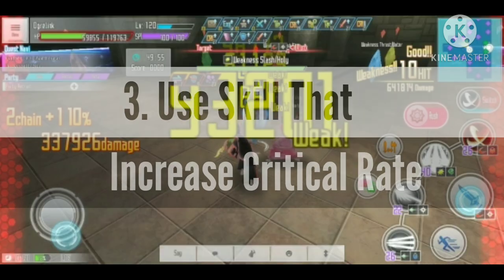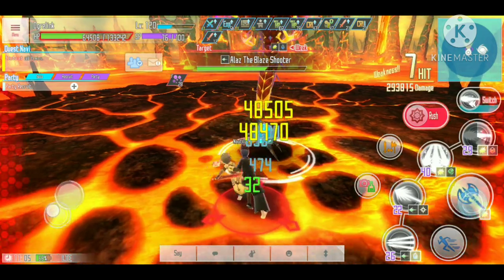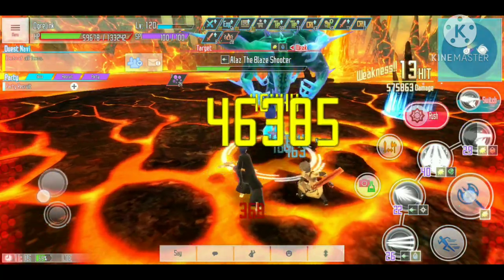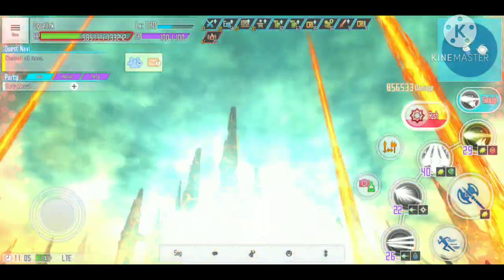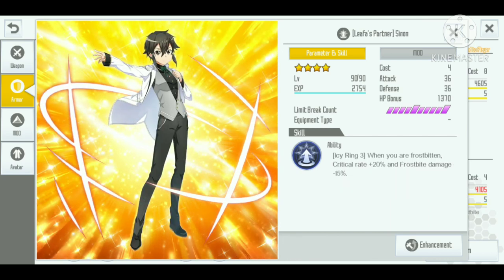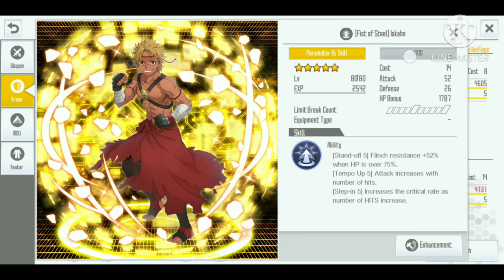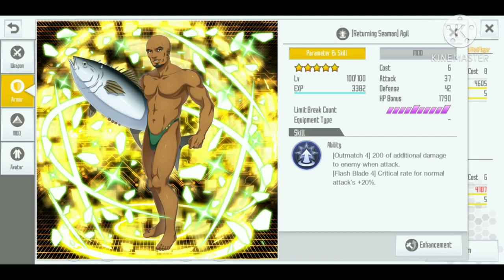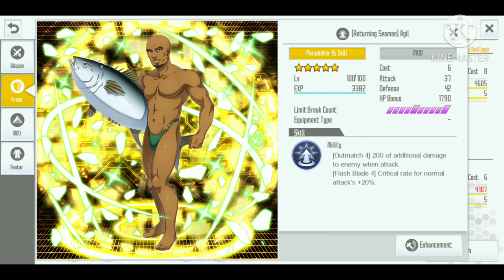Number three: use a skill that increases critical rate. Critical rate is important for auto attack because when your attack hits critical, it already increases damage by 50 percent — equal to having a passive that increases damage by 50 percent. Examples of critical rate skills include Fishing Boy Kirito, which can increase critical rate by 35 percent, or Xenon with 25 percent critical rate when frostbite is applied. There's also the Iskan skill, which increases critical rate based on number of hits, potentially reaching 100 percent at high hit counts. The Agil skill increases critical rate by 20 percent when using normal attacks.